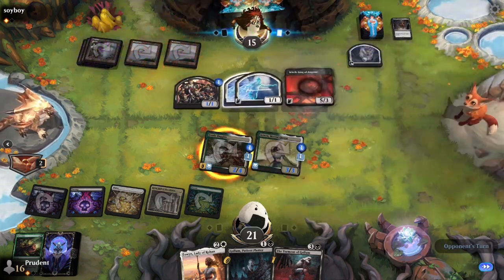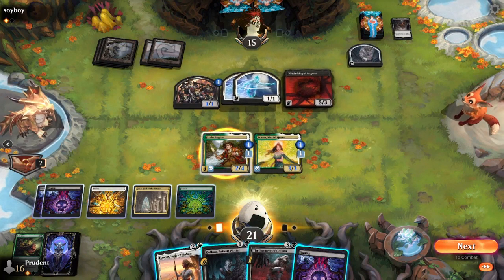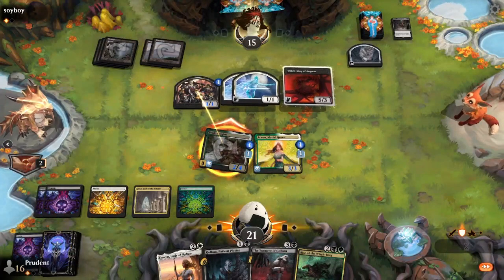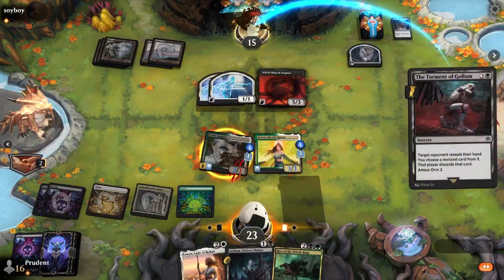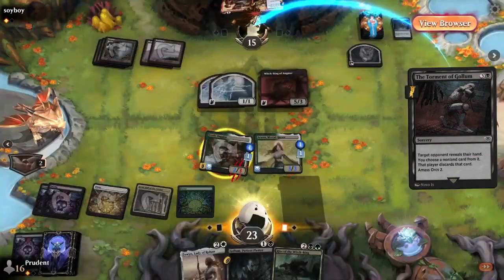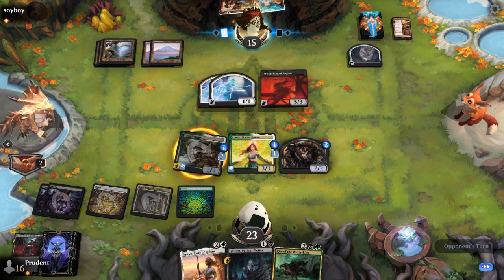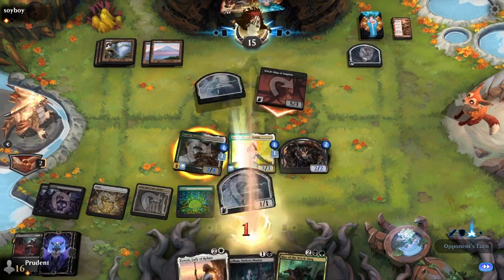Raphael was a turn away from dealing with the Witch King if Sawyer had missed that land drop. Torment of Golem one turn too late. Frodo's going to be sacrificed here — or not. If he blocks, it doesn't trigger the Witch King. If he lets Frodo in, Frodo actually gets sacrificed. Sawyer may have thought about that — he gets a ring-tempt also. In Raphael's hand he has Eowyn, Gollum, and Rise of the Witch King — but the Witch King has already risen. Sawyer has some stuff he doesn't mind sacrificing.